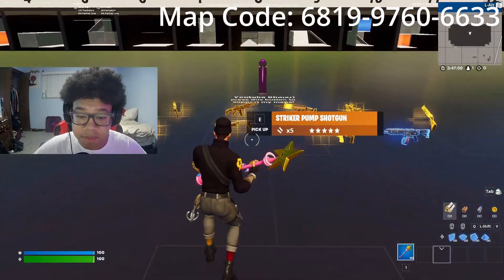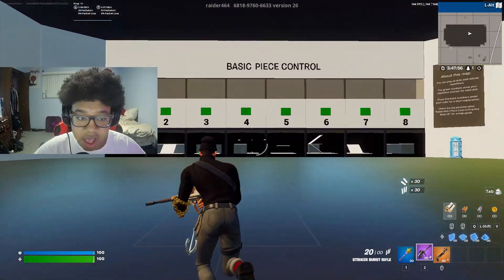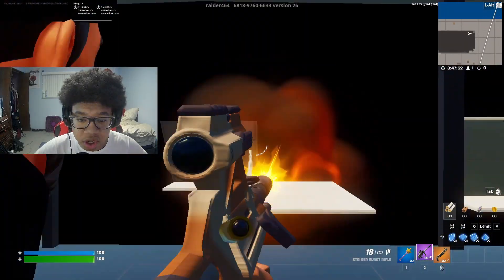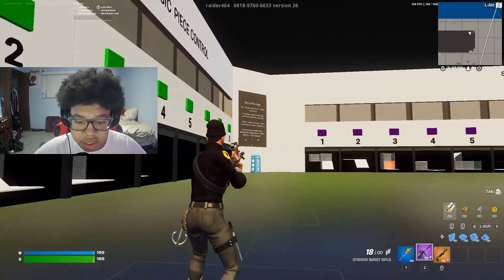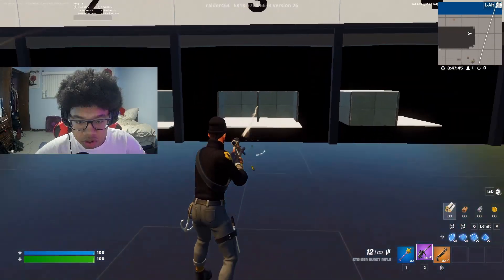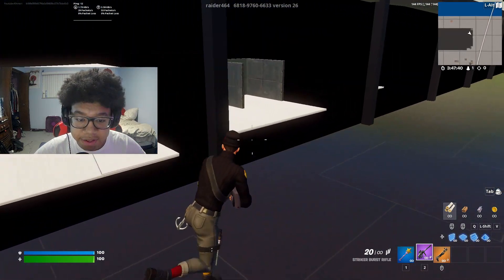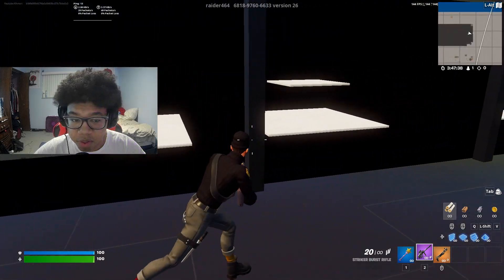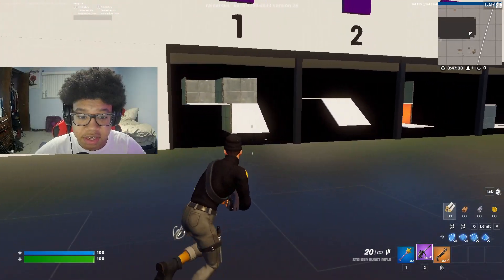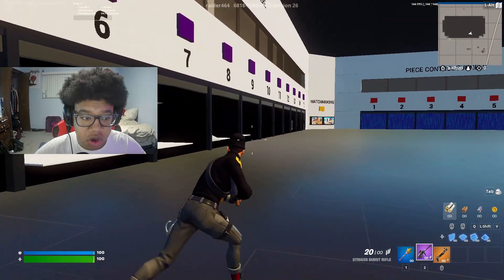This next map is a piece control map. You grab the guns and it has basic piece control scenarios you can run through. If you shoot the green thing, you can select where you want to go — like section two or three — and it shows you what you're going to do. It goes from basic to advanced, with many piece control options.